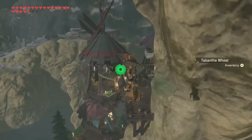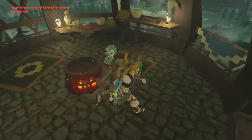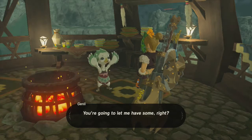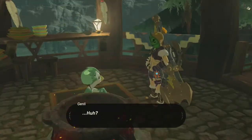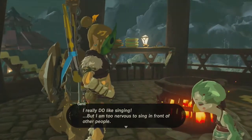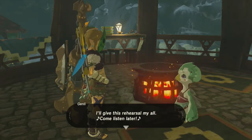So we have goat butter, Tabantha Wheat, and hearty salmon. Hearty Salmon Munière restores your health and temporarily increases your maximum hearts. The crispy skin of this fried hearty salmon puts its texture in a class all its own. Genli wolfs it down - munch munch - and says she's stuffed. She promised her sisters, so she supposes she shouldn't break it. She actually likes singing but has serious stage fright; maybe practicing with her sisters will help. Thank you for the meal - it was so soft and flaky and delicious. She'll give the rehearsal her all.